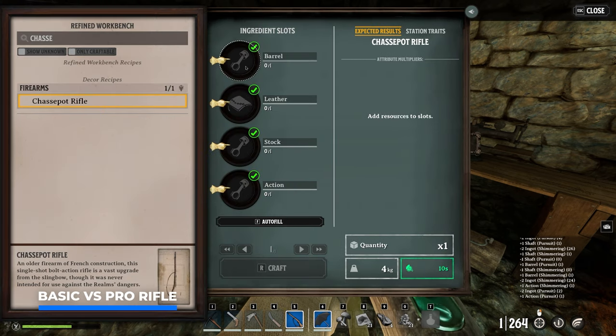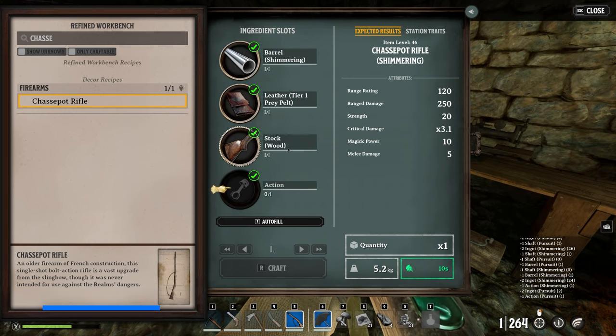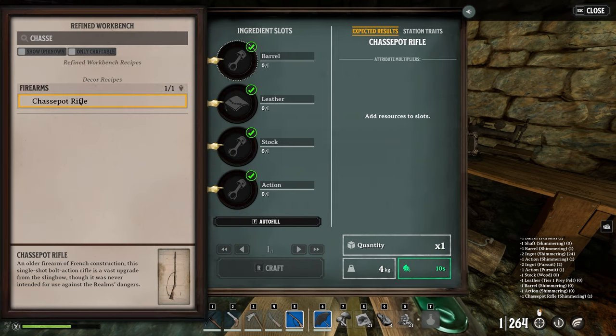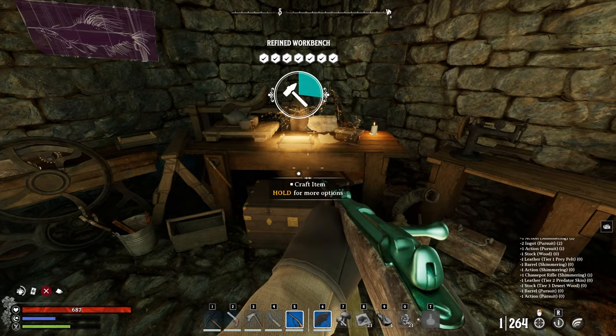If we throw in all the lower quality resources, the result is an item level 46 Shaspot rifle — shimmering — with a range rating of 140, 250 range damage, and some strength. Now with the higher quality resources, we get item level 52, with 110 range rating, almost 400 damage, and almost 4x critical damage. So let's craft both of these.